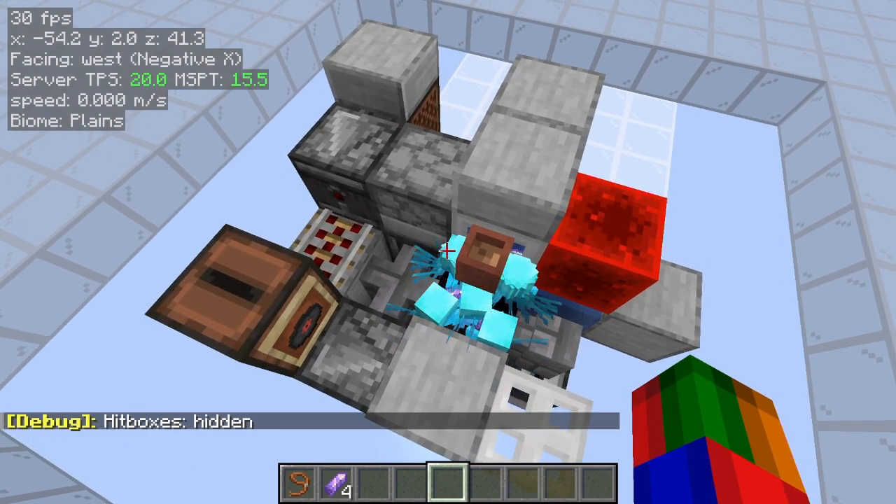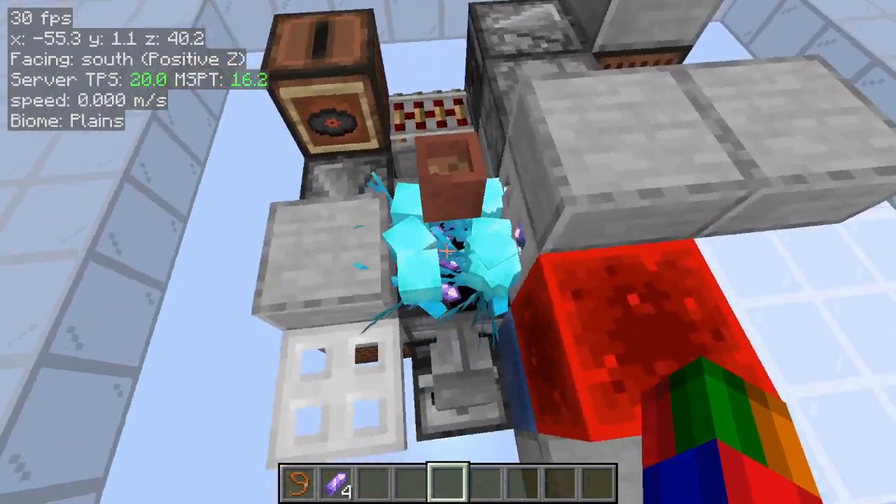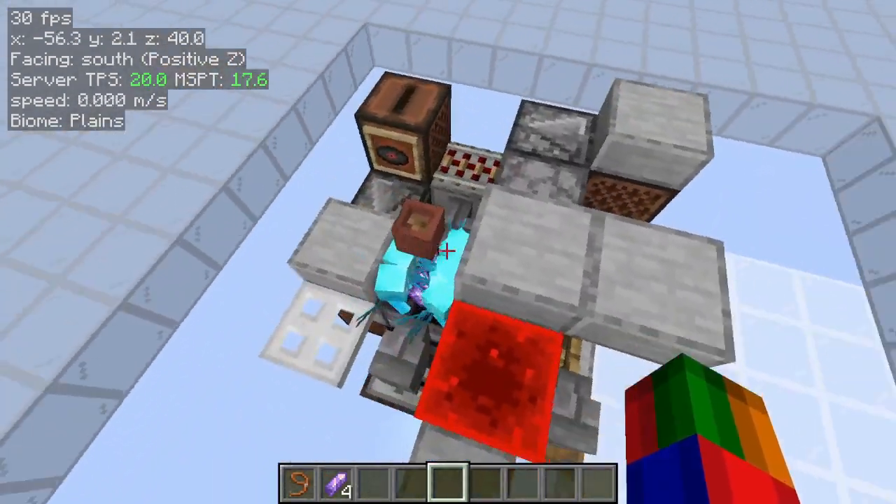Hello, this is my Allay Breeder, or Duplicator, or whatever you want to call it. It has a part for breeding them and a part for pulling them out.